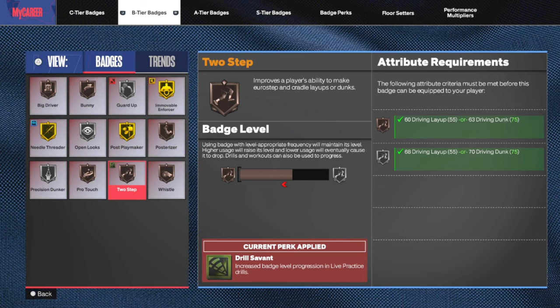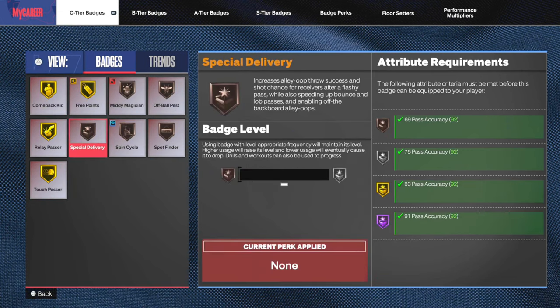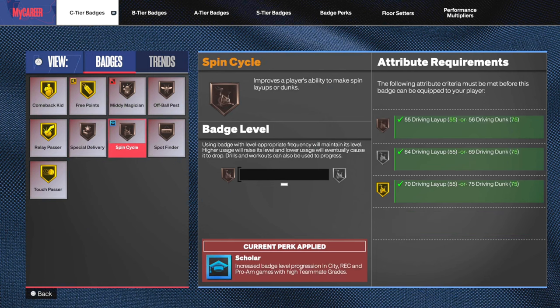Movable Enforcer is one I use all the time as a big man, so it's never going to be an issue for me. Two Step right now — I might put a silver on that because I can't Euro Step every game, it's very situational. Badges that are situational and you're not always going to use are the ones you want to use your floor setters on. Don't use it on badges you know you're going to be using all the time. With Comeback Kid, I'm usually always winning the game so I don't get to activate it at all — so I figured if I'm ever losing, I can have Comeback Kid at the highest tier. It just makes sense.